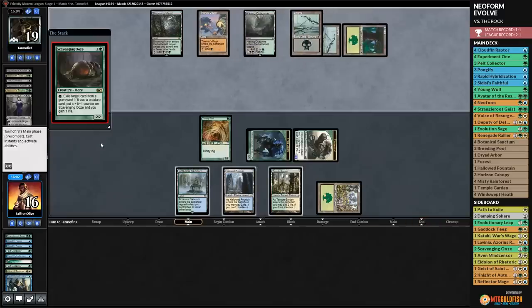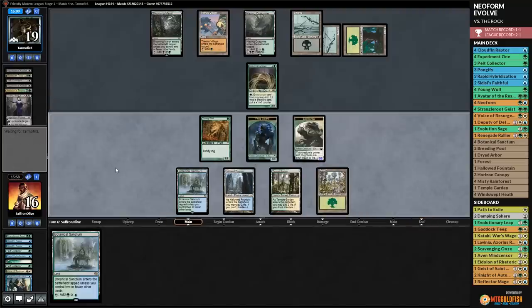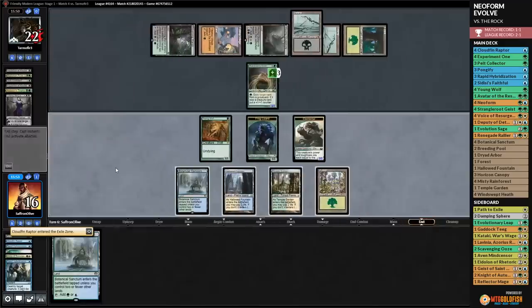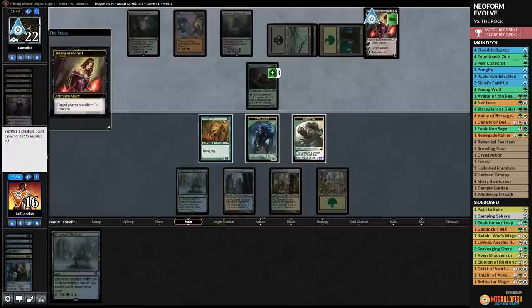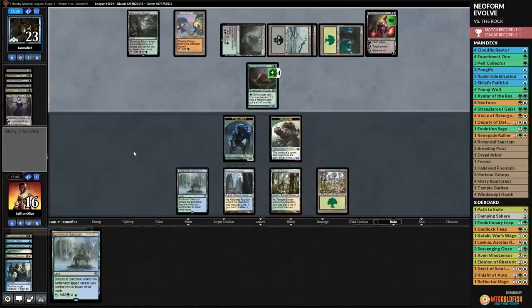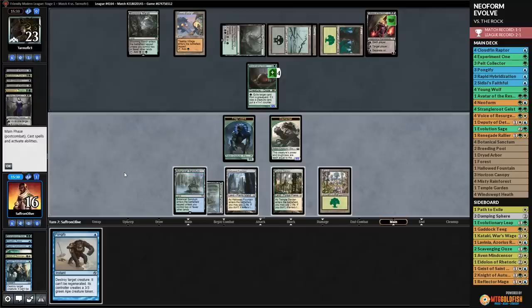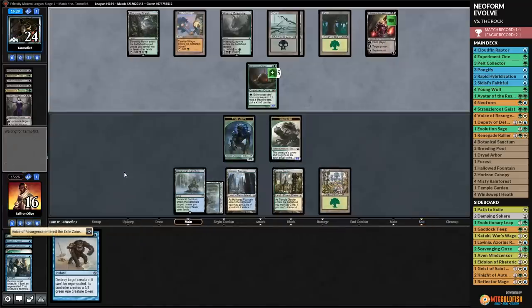Opponent's last card is Scavenging Ooze - that's going to grow huge with all the creatures in the graveyard. We draw Neoform but can't really use it with the ooze threatening. Opponent grows the ooze. We play land and pass so we can Pongify the Scavenging Ooze next turn. Opponent draws Liliana and it's getting even better for them. Opponent eats Young Wolf with Liliana.